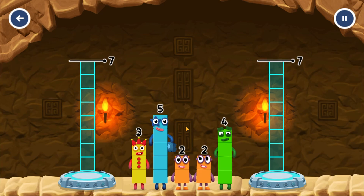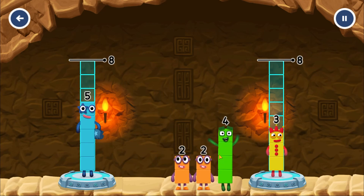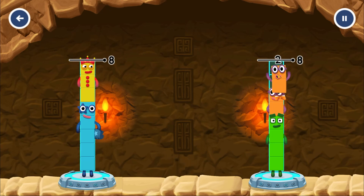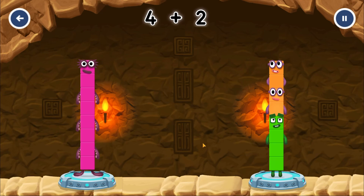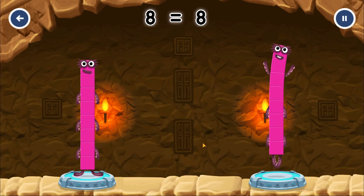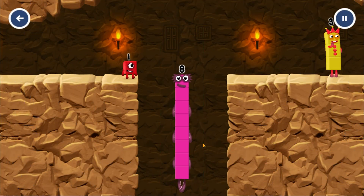Share the number blocks evenly to make two groups of eight. Five plus three equals eight! Four plus two plus two equals eight! Eight equals eight! I am eight! Fantastic!